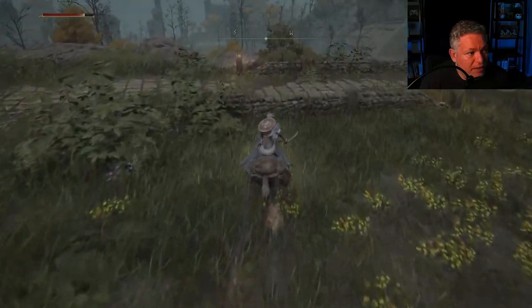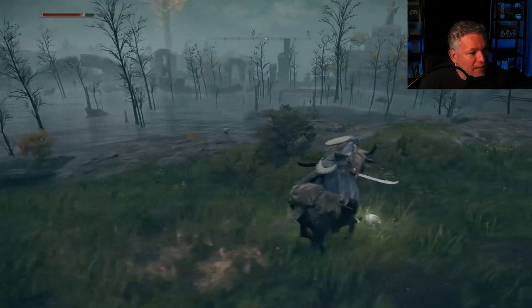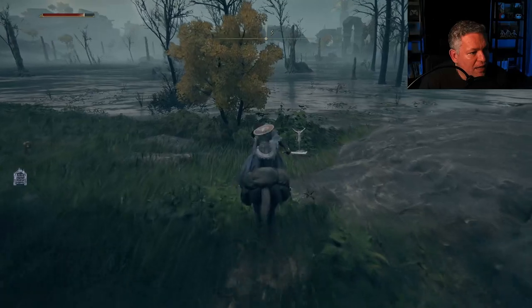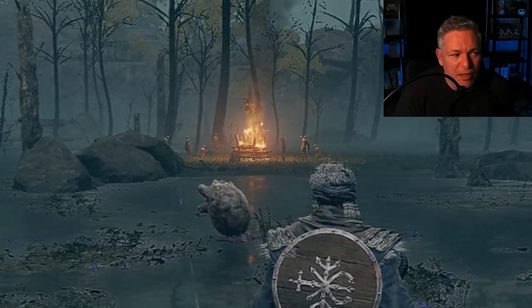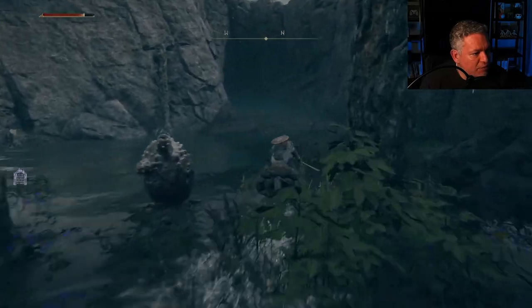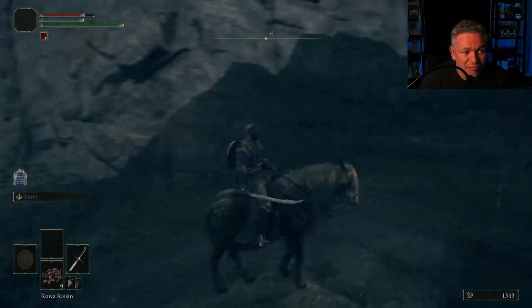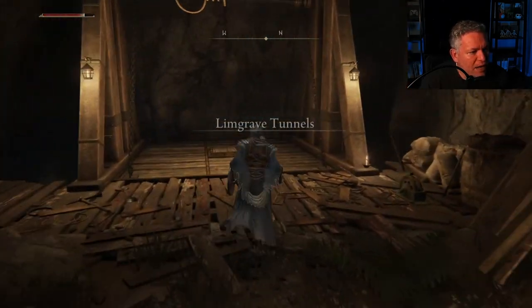A giant crab was supposed to come out of the water near that plume of steam, but it didn't. When you cross a glowing threshold, you can't continue riding Torrent. We're now inside the Limgrave Tunnels. I'm going to equip my shield and flail and go into the caves — we're going to find a lot of smithing stones in here.